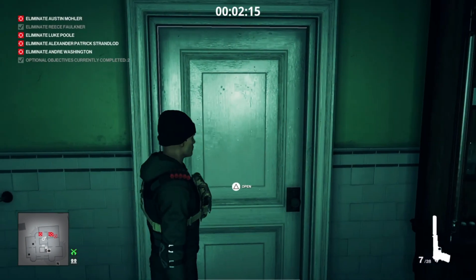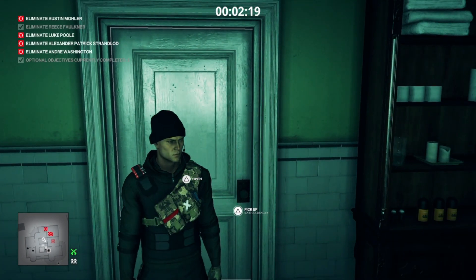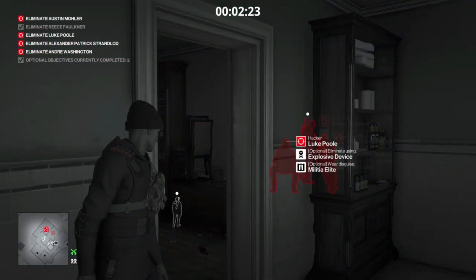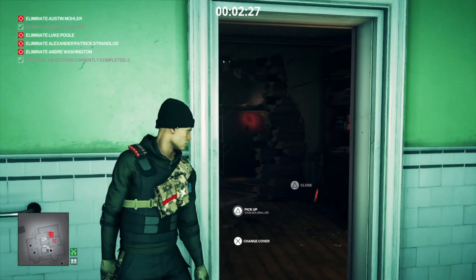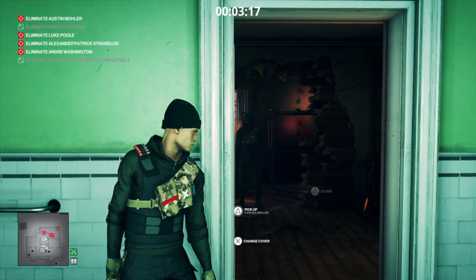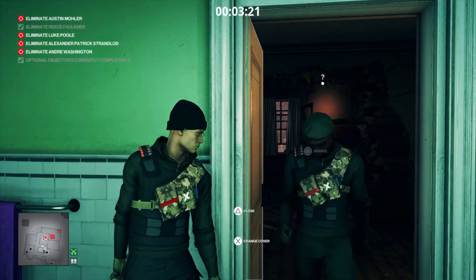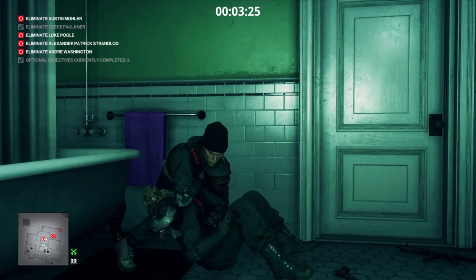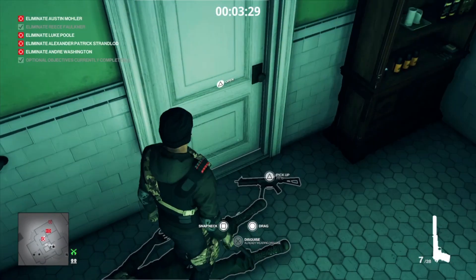Now we are going to drop our beloved pistol on the floor, open the door and press ourselves against the wall, and wait for our next target. When the target comes back, he will see the gun and move to take it away, and we can subdue him around the corner. We'll leave him there for now but we will grab both his and our guns.